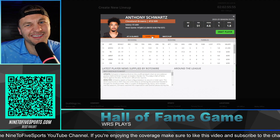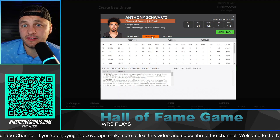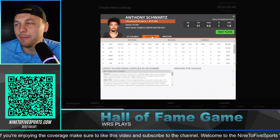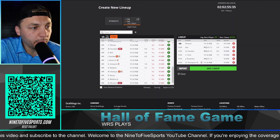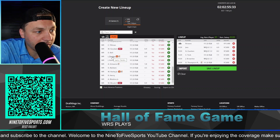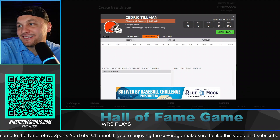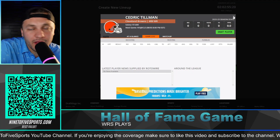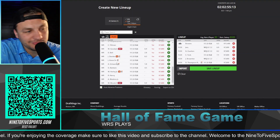Schwartz makes more sense stacked with Mund, whereas Baldwin makes more sense stacked with DTR — if you're trying to stack and get lucky with a touchdown, that pairing makes more sense. The Browns are banged up, so if Darden sits, that opens up playing time for Bell. The Tillman rookie receiver has been getting a little hype and will probably play a decent amount. Overall it looks like Tillman, Baldwin, and maybe Schwartz.